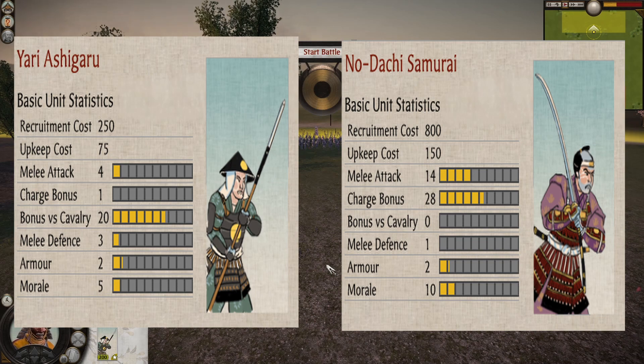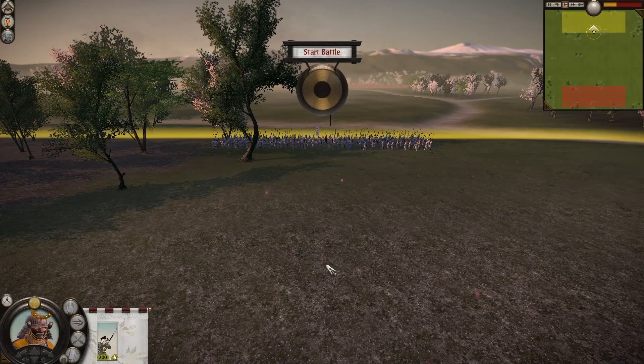On ultra unit scale setting, the Yari Ashigaru of Samurai clans have 200 men per unit, whereas Samurai infantry have 160 men per unit. Since we are talking about Nodachi Samurai, the Nodachi Samurai have an ability called Banzai.